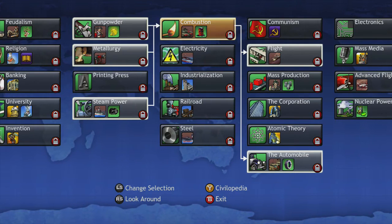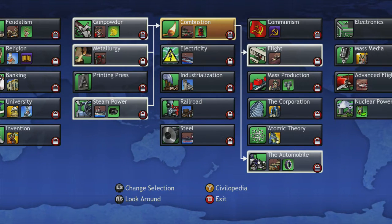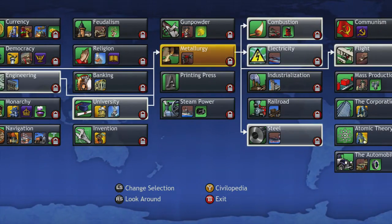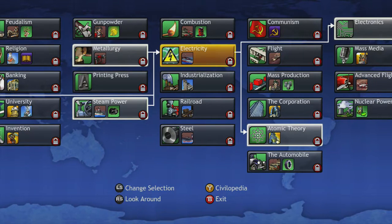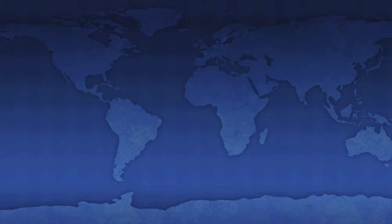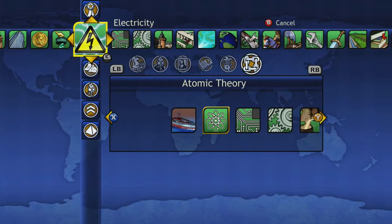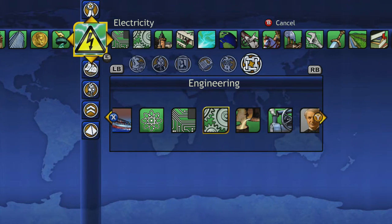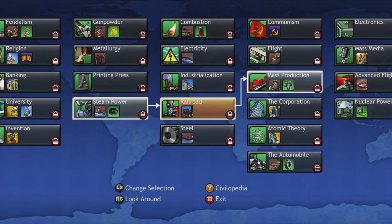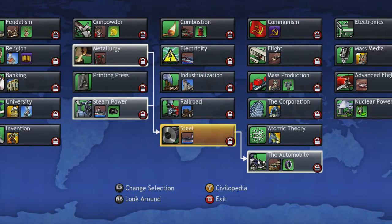There are two exceptions up here that you need something else for. For Combustion with Steam Power, you need either Gunpowder or Metallurgy. For Electricity, you need either Metallurgy or Engineering — I can look it up in the Civilopedia — yes, Engineering. So you need Engineering or the other two. But for Railroads, you only need Steam Power because you can tech-jump without needing extra techs. You don't even need a tech jump for Railroads because it's right there.